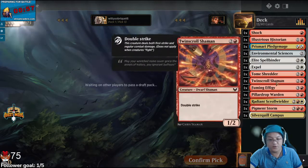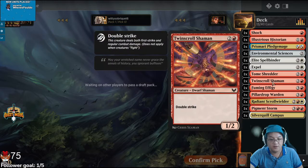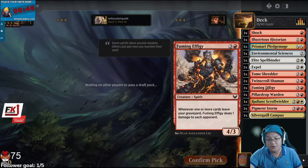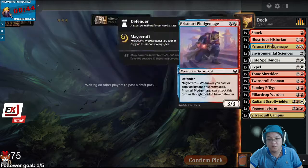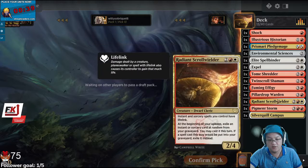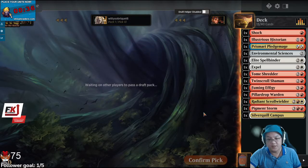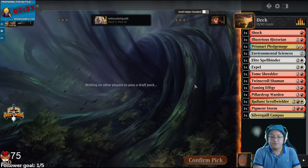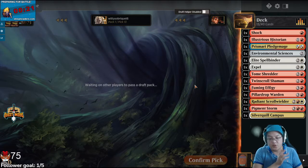Maybe we're playing the aggro version, maybe. I do feel like the 1/4 was actually fine too. We have zero Spirit payoffs right now. The 1/4 is not as exciting in a deck without Spirit payoffs. I'm also open to just going into Prismari if white's not open at all. That's another reason to take the red card.